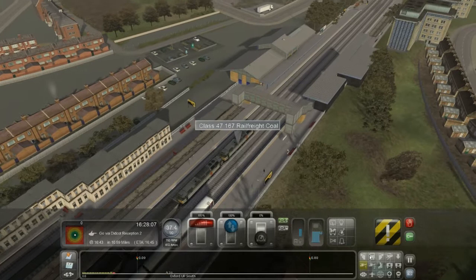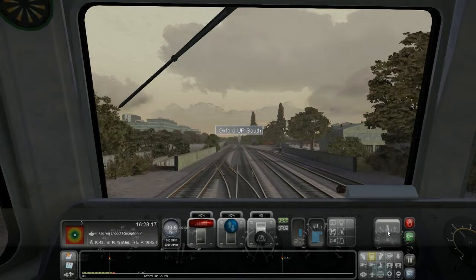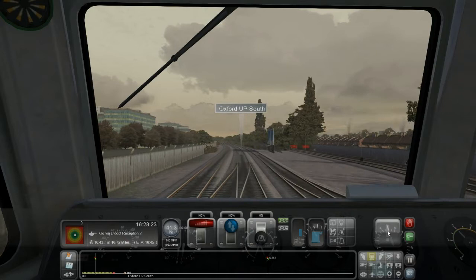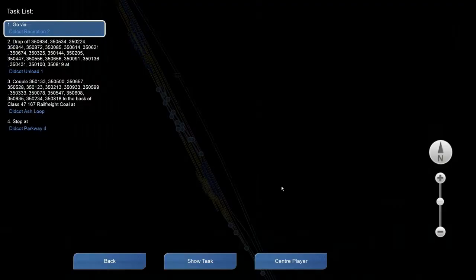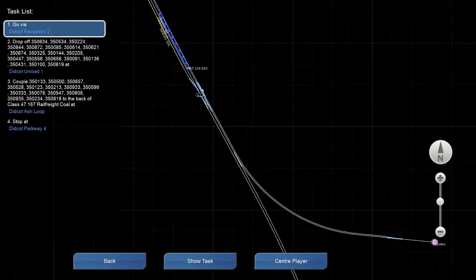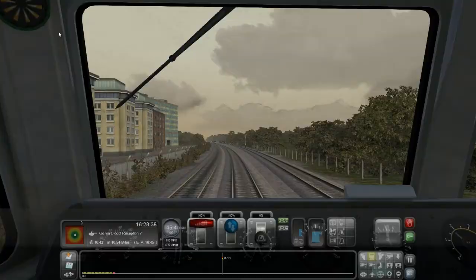I confirmed that I pressed Q — it's warning me that the next signal is a double yellow, meaning the next one will be a single yellow, and then there'll be a red signal. All caused by this train ahead, which is also going very slow, probably ahead of me for a long time. I have to get to this destination — let's have a look.